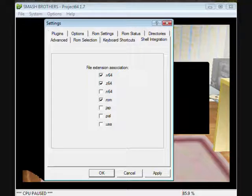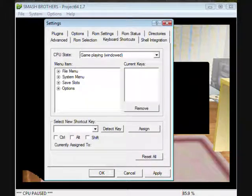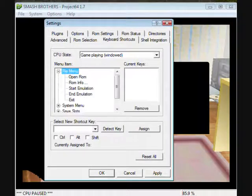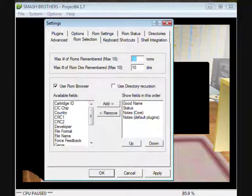There are different ROM types: PAL ROM, 1064 ROM, USA ROM, and Japanese ROM. There's also a free set. Custom keys let you open a ROM or something — you just press a button. Developer mode is there too, and there's game status and max ROM remembered.